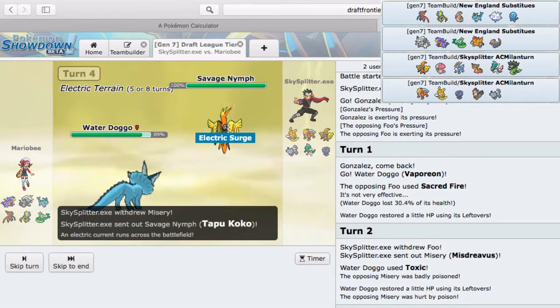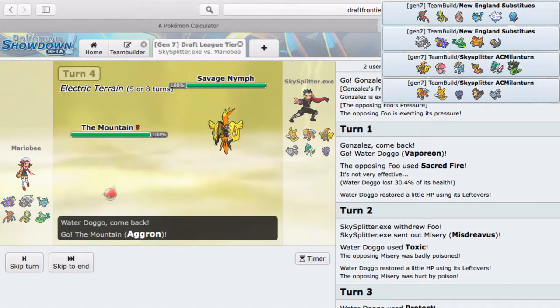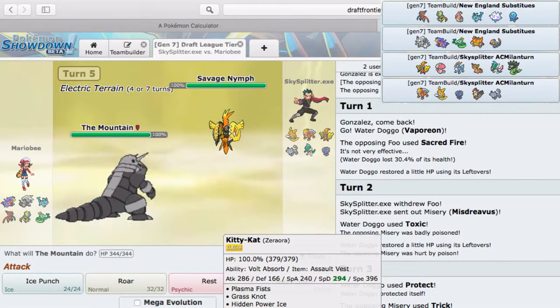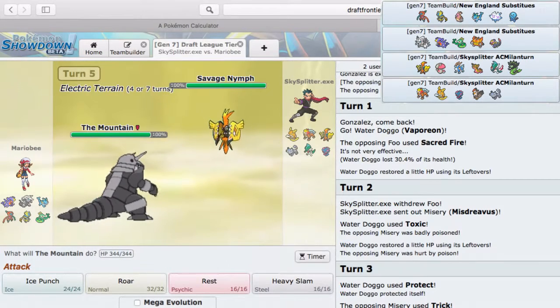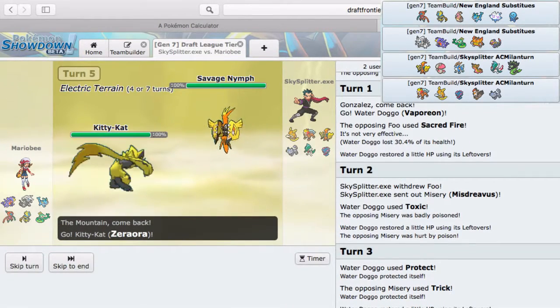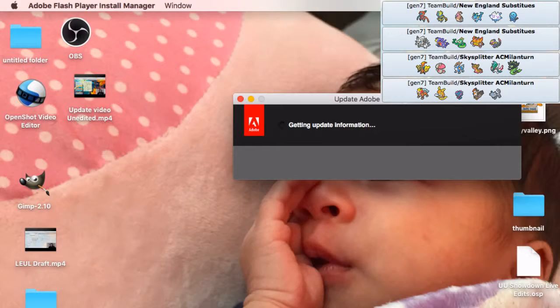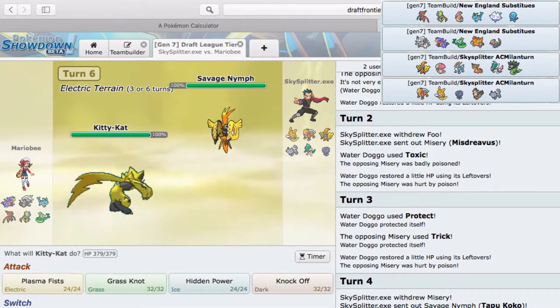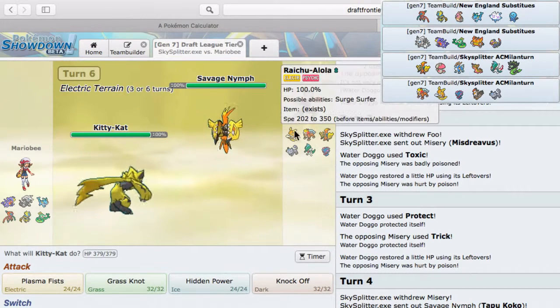This actually works out pretty well for me — I know I can take a hit. I actually just want to go into my kitty cat since it's my designated switch-in here. Let's see what he wants to go for — oh man, he Volt Switches! Okay, so that's not too bad. This is my dedicated switch into Tapu Koko. Knock Off is safe here just to get rid of something's item. This is my designated switch into Tapu Koko — Knock Off covers everything he wants to bring in.